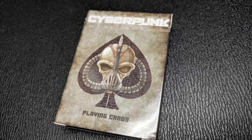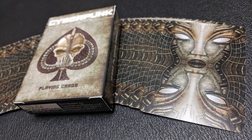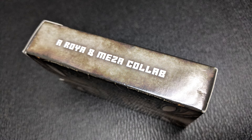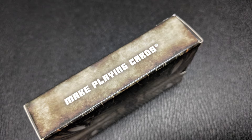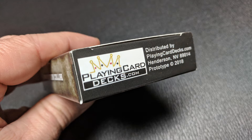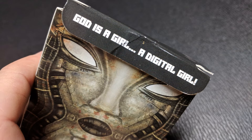The tuck case front says 'Cyberpunk' and it's all done with kind of a brushed, galvanized, aged metal look. There's a skull wearing a breath mask with what looks like a sword or a pike going through the middle of it. One side indicates it's produced by Will Roya and illustrated by Jamie Meza. The other side says 'Make Playing Cards' because this deck is from MPC, but the final deck will be a United States Playing Card Company deck. The bottom says playingcarddecks.com and the top has the four dystopian suits. The inside tuck flap says 'God is a girl, a digital girl.'